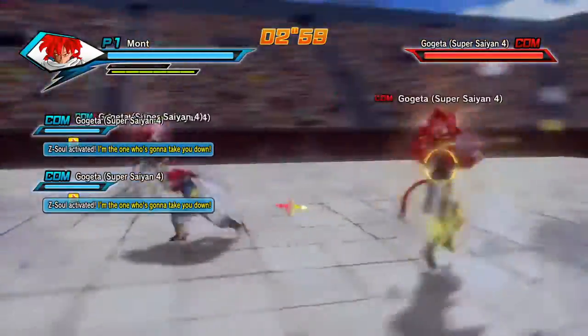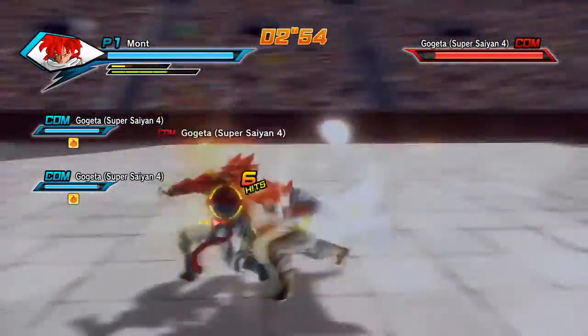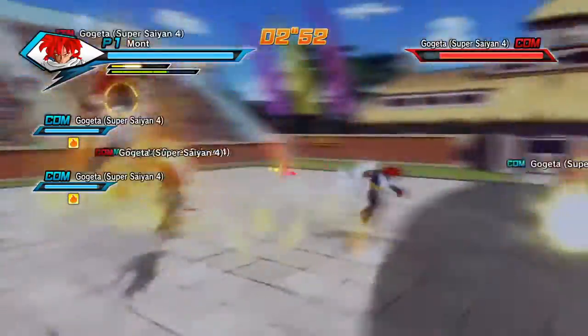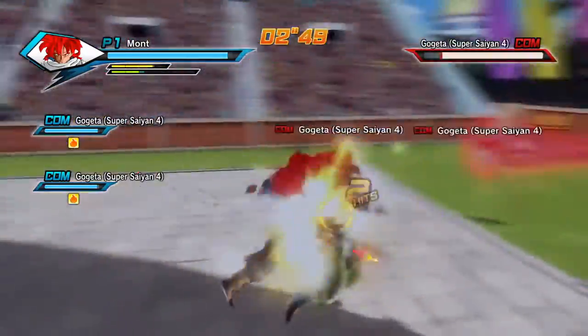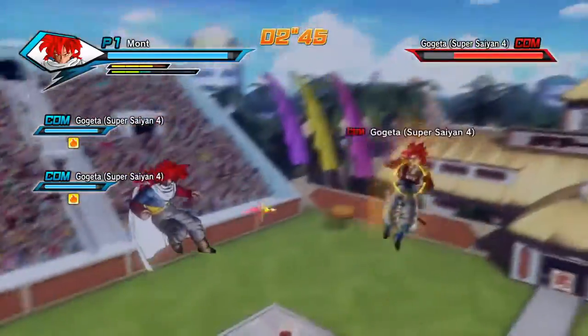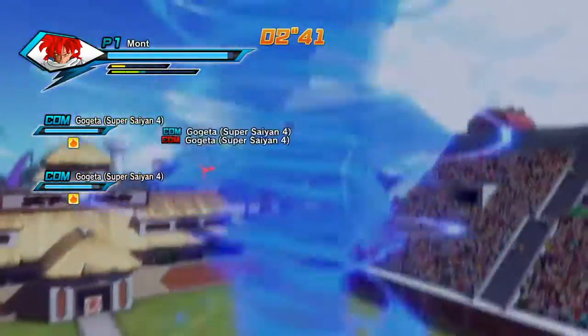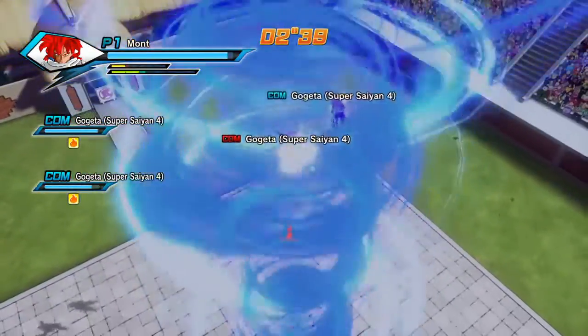Pretty much how to effectively use it: the number one way to use the Blue Hurricane is to fight your opponent in the air, all the way to the ceiling — the max ceiling. How you hold X all the way to the top, you can't go past that. That's where you want to fight your opponent.